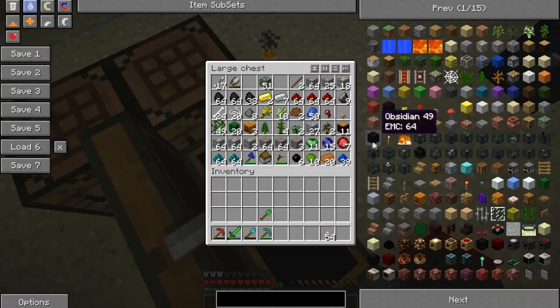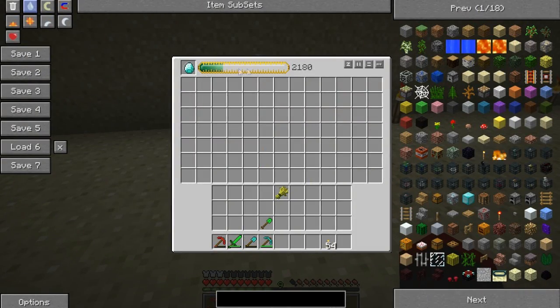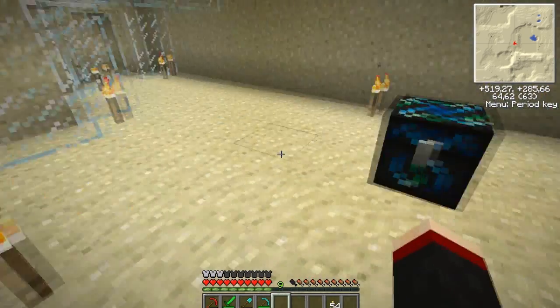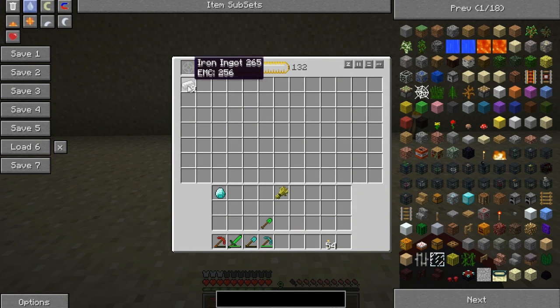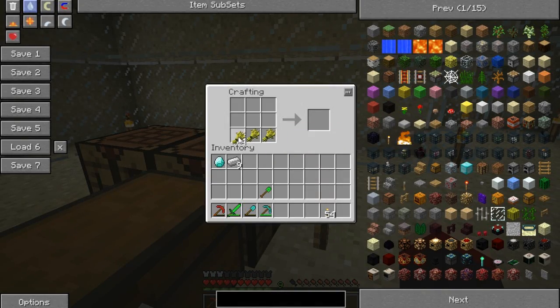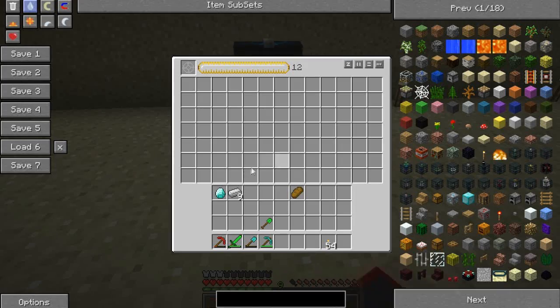I need to get some wheat — that has a lot of EMC value, so I don't need that right now. Let's grab iron ingot, let's turn all of that into iron, and let's put wheat in — now we get five wheat. Now we can turn that into a bread piece. One iron ingot into three bread pieces — that's how I'm gonna live.